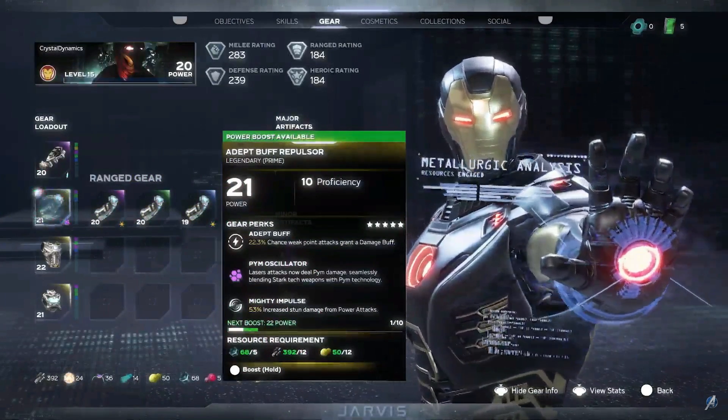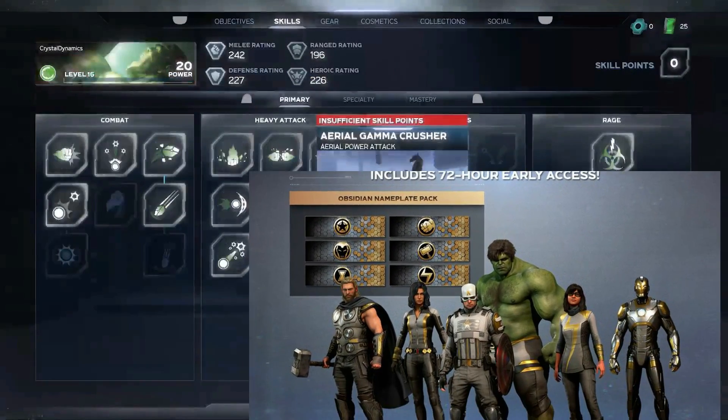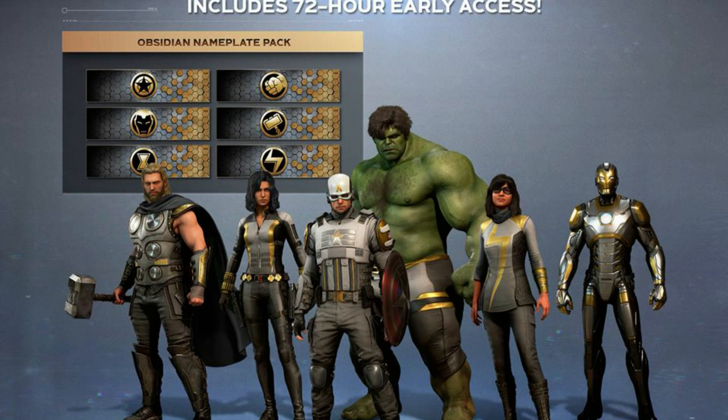For the Deluxe Edition, you're going to get an Obsidian Outfit Pack and six Obsidian Hero nameplates. These outfits are clean — Thor has the black cape, Black Widow is looking great, Captain America looks ready, and that gold, gray, and black Iron Man suit is absolutely clean. I'm definitely looking forward to rocking these outfits.